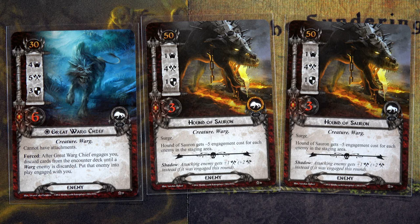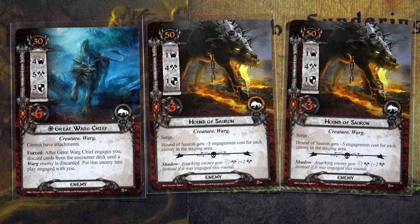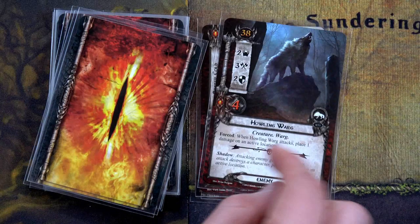I could use the Hobbit deck so they could draw a card, but Grim Bjorn can't even one-shot this Varg Chief, so it's got to be the Rohan deck. We'll have the Rohan deck engage the Great Varg Chief, then find another Varg to also be engaged. That means two damage on the active location. Let's dig for a Varg — one doesn't look good, but here's one, and of course it's going to add more damage. Wonderful.